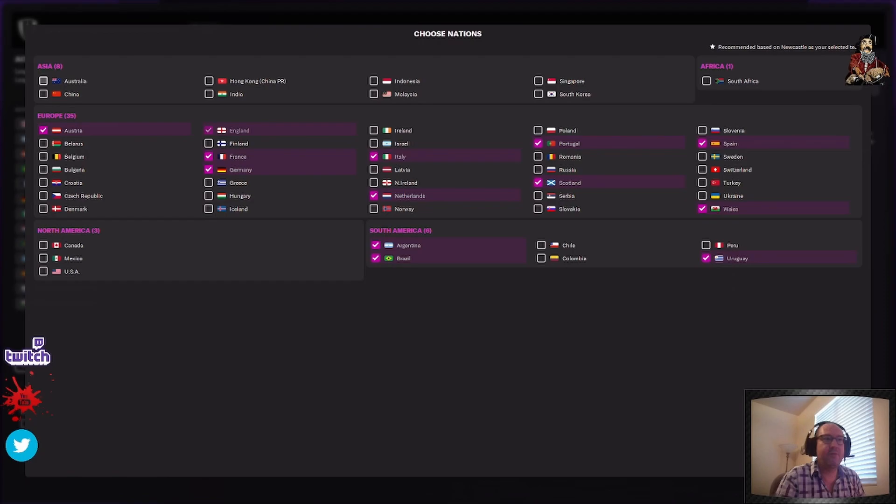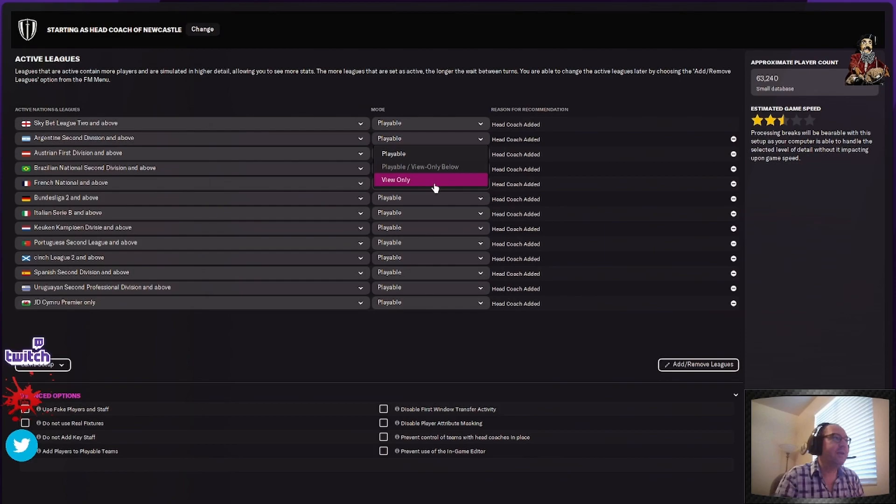We added a bunch. Now we're not going to put Argentina playable — view only. Austrian, view only. As you see, it went from two and a half stars to three and a half stars. Brazilian league, view only — we're back to four stars. So the rest we're not going to make playable: view only for Netherlands and view only for Wales.